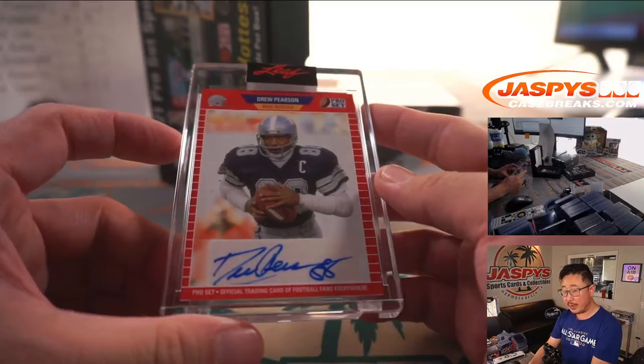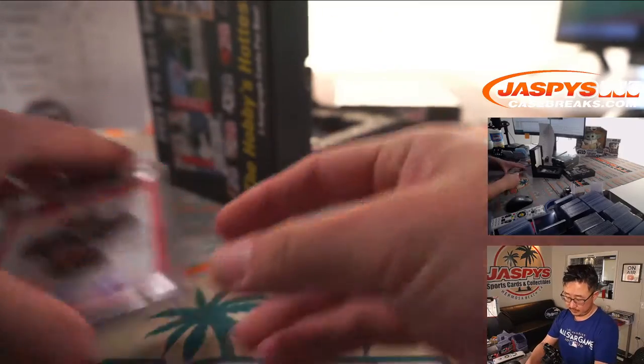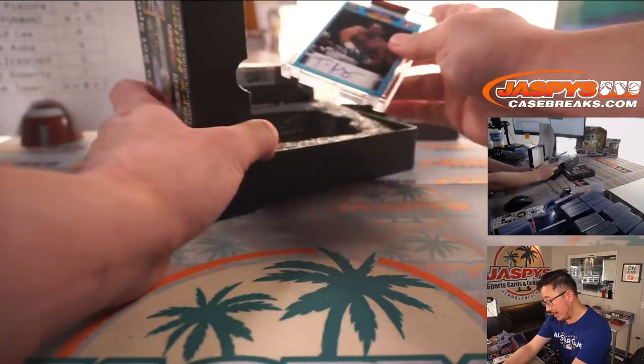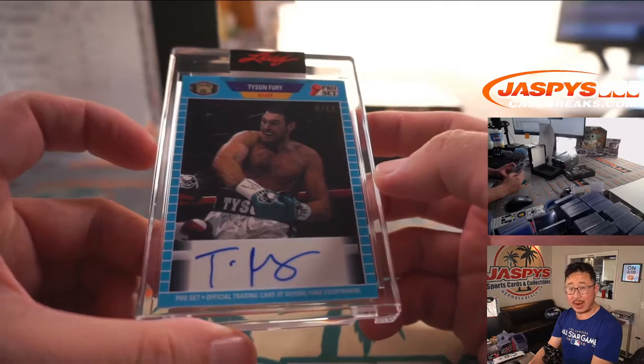It's a multi-sport. We got Drew Pearson — letter D — Mitch. And six out of 12, we got Tyson Fury — six out of 12 — letter T, Barry with T.